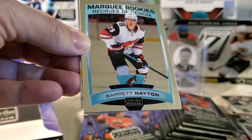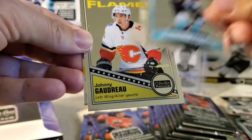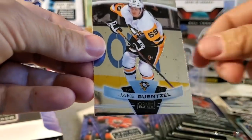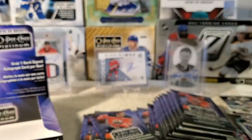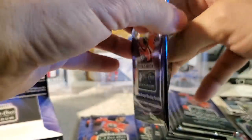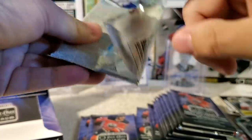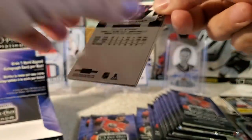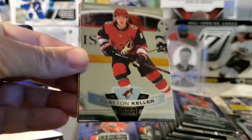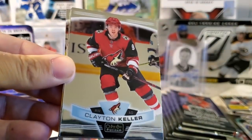Moving on. Mitch Marner, Barrett Hayton marquee rookie, Johnny Goudreau, retro, and Jake Gensel. Some notable omissions on the checklist as far as rookie autos are concerned — let us know in the comments if any guys you're looking for were omitted. Adam Fox is missing, no Shesterkin, and there's no Barrett Hayton of all players. I feel like he should have something in here.